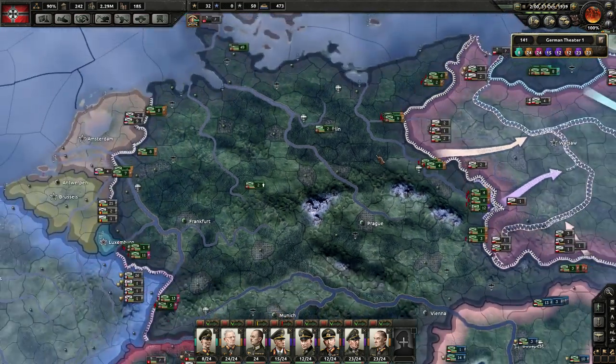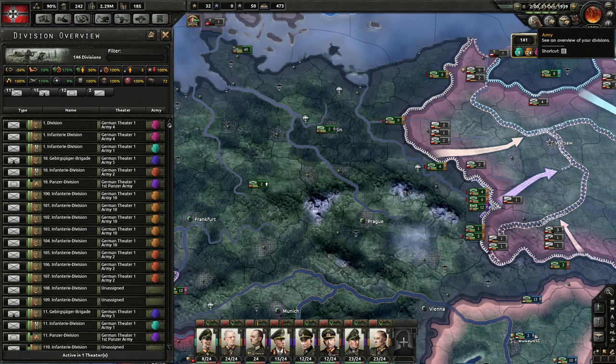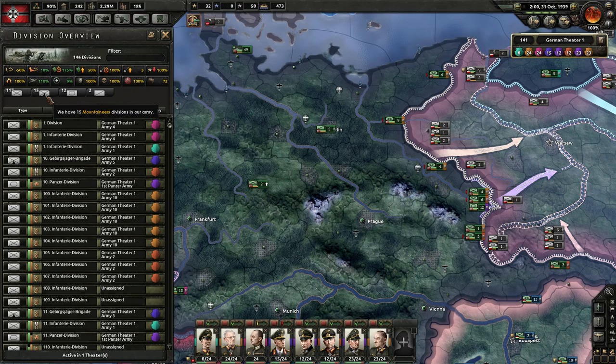Should we calm down on the recruitment right now? How many panzer divisions do I actually have? Let's have a look. Army — 146 divisions. That seems like quite a lot. And again, we are in 1939. 117 infantry divisions, 15 mountain divisions, 12 light tank divisions — classified as light tank divisions — and 2 cavalry.